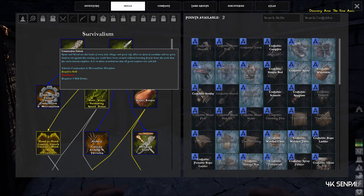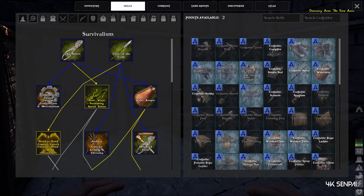Under that, you want to get construction, which opens up another tab that you'll see right beside survivalism. It says construction and merchandism.